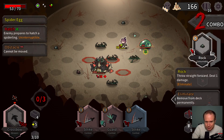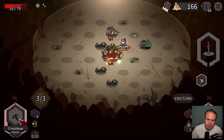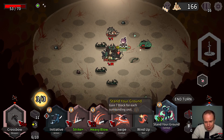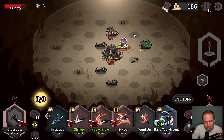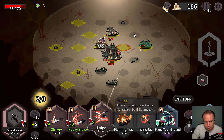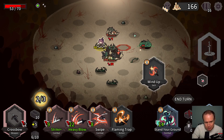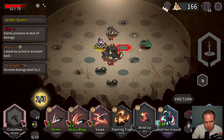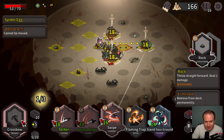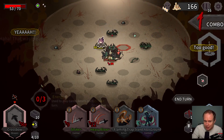I probably don't get any benefit from hitting those eggs if I don't kill them — doesn't look like it. Bite is a single location, so maybe I move to here. Do I have a way to increase its damage — you're not hitting me, okay. So we'll do that. That's pro strats right there.